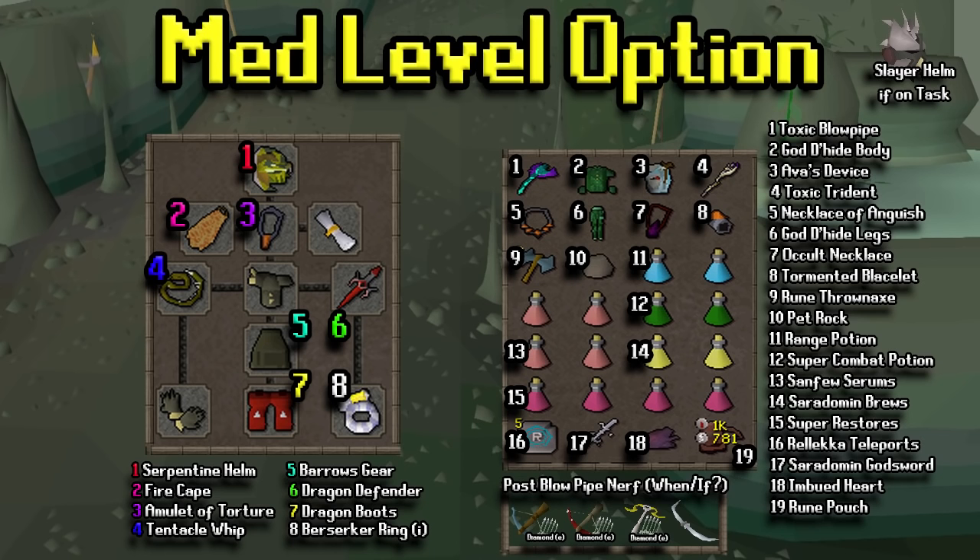For the mid-level option, there are some nice upgrades, though the armor isn't drastically different. I put on a Serpentine Helm for the anti-poison effect. If you're bringing a Serp helm it's up to you — it costs money, but you won't need Sanfew Serums and can swap those for restores. The scales are pretty cheap right now so I wouldn't mind it. Item 17 in the inventory is the Saradomin Godsword — a really nice special attack weapon if you have the funds, since it gives HP and Prayer when you hit a monster. Item 18 is an Imbued Heart, which is nice for boosting your Magic level and making the trip easier.